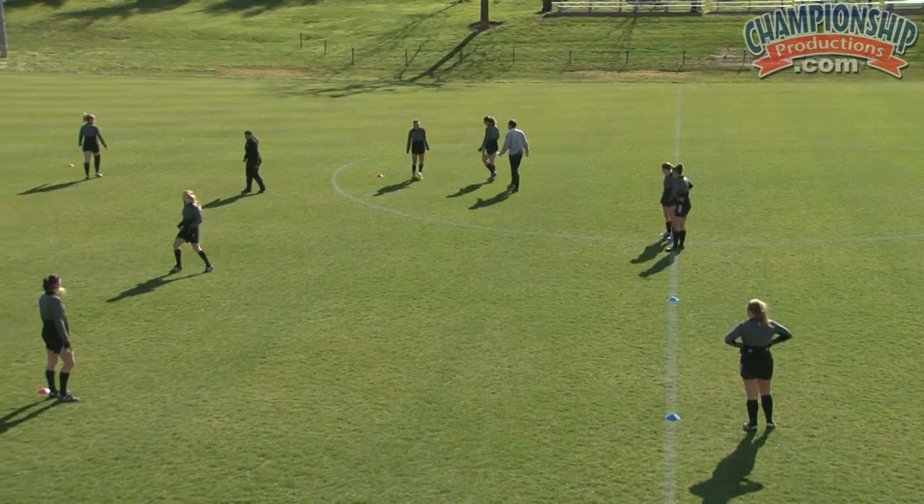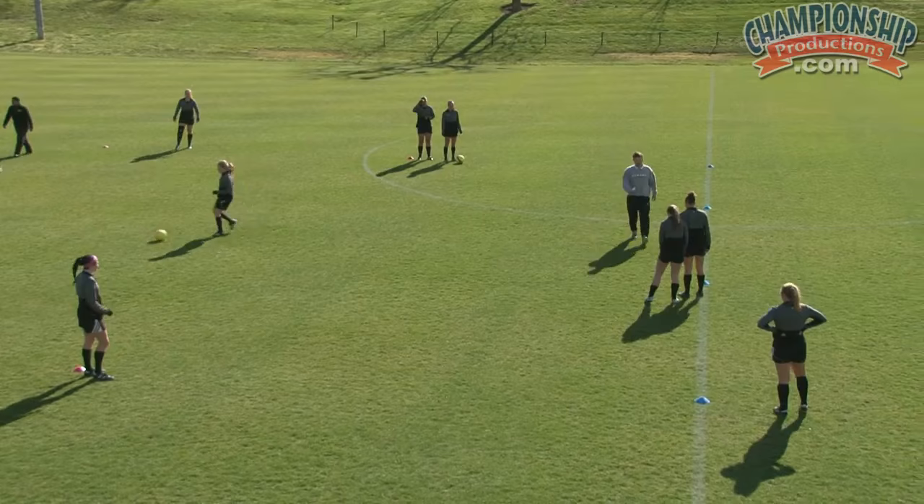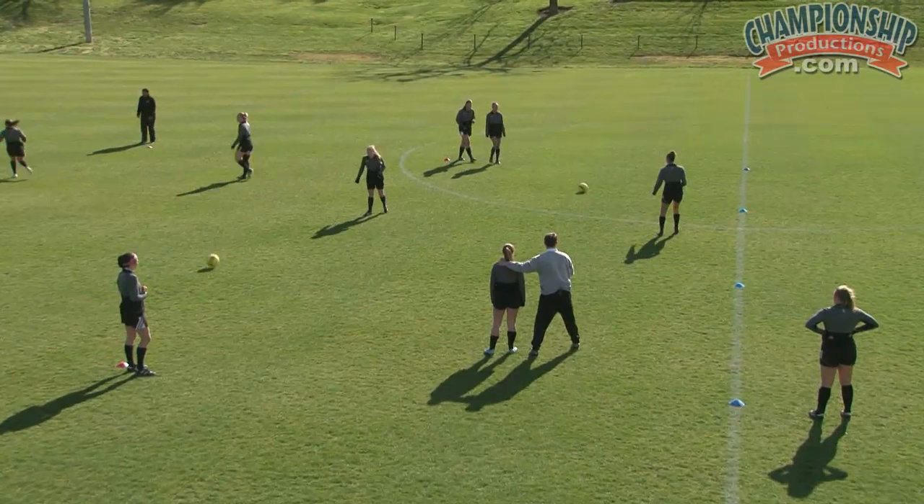We're going to step in here. Waldo, get on Desk's back. In a good defense, a good defender is going to play off and in. So if Waldo is here playing defense, she's going to be off and in. Ideally if Desk checks and can turn while the defender stays — this is the ideal world. Now she can go 1v1.